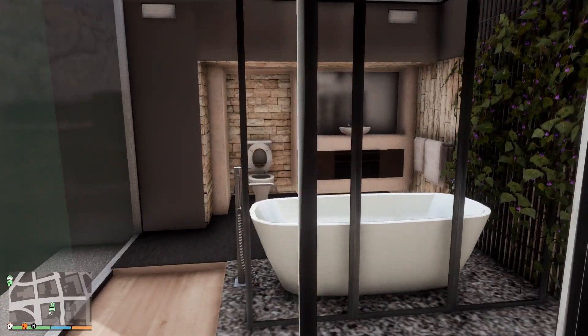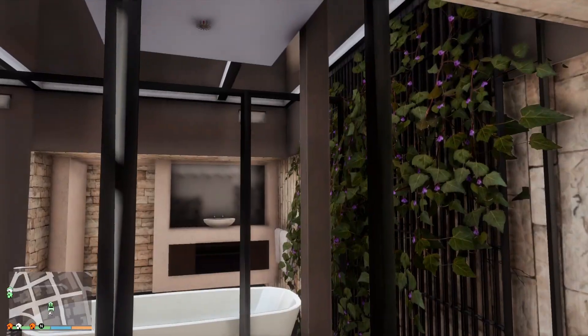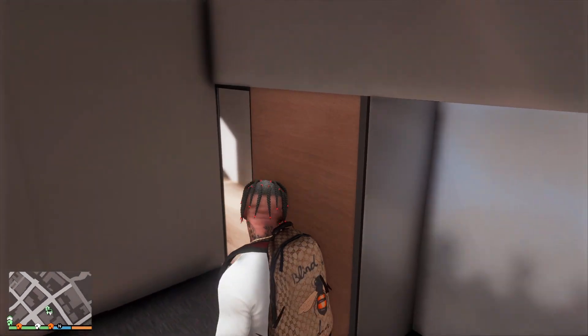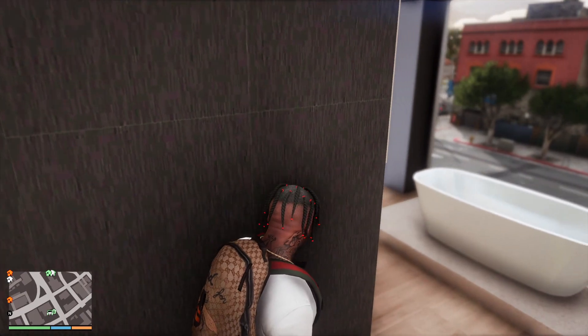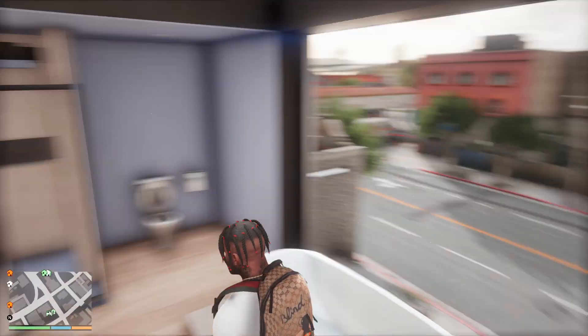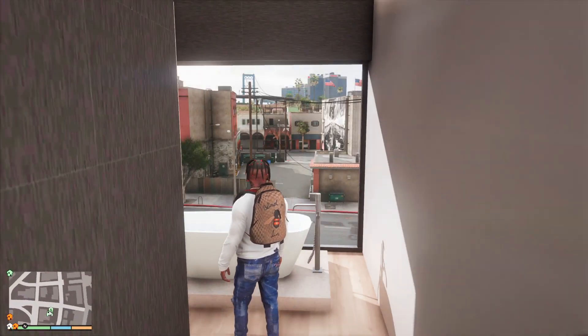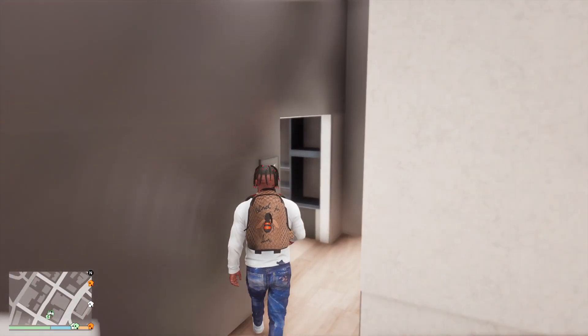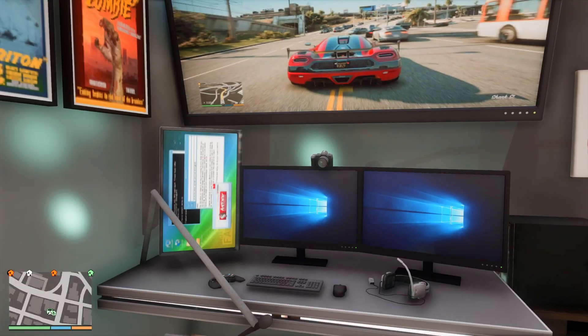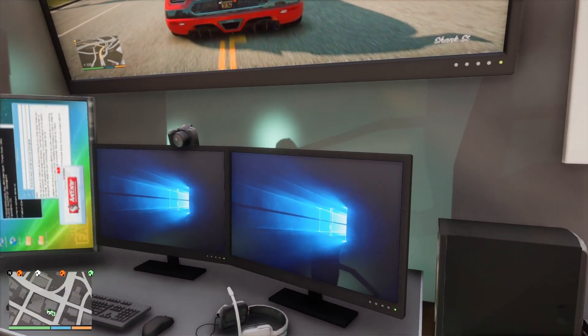We go into the master bathroom - we got the see-through shower and everything, that's actually pretty nice. This is one of the main bedrooms. This house is so big I forgot what it looked like. We got another bathroom - I'm guessing this is the guest bathroom. I don't know why anyone would put a bathtub right in front of an open window on a public street, but we bought it. Here is Franklin's main room - here's his gaming setup. He got a better setup than I do - the DSLR camera with triple monitors.